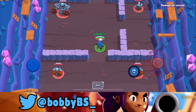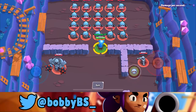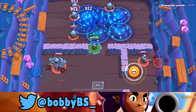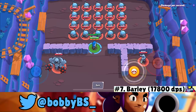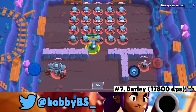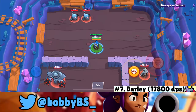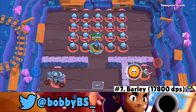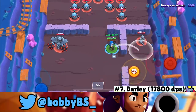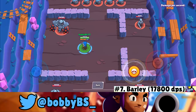Coming in at number 7 — another shocker — we got Barley. You throw your super on one side then lob shots to the other. The highest I got was 17,800 damage per second, which is crazy for Barley. He edges out Poco by a slim margin — the closest gap between two brawlers on the list. Interestingly, both Barley and Poco can heal themselves, making it weird that two healers are in the top 10 for DPS.